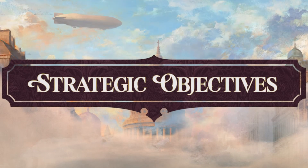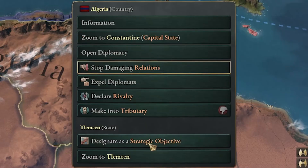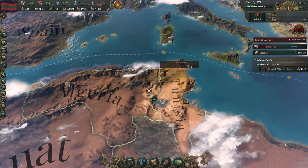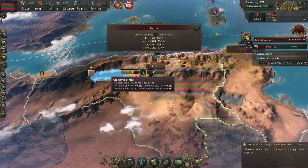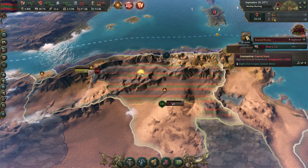Military Strategic Objectives. These are points of focus for your generals. You select a state for your generals to gravitate towards and they will make sure to keep this in mind when pushing their front. You can have one strategic objective per theater, so you can focus on pushing your war goals in a multi-front war.